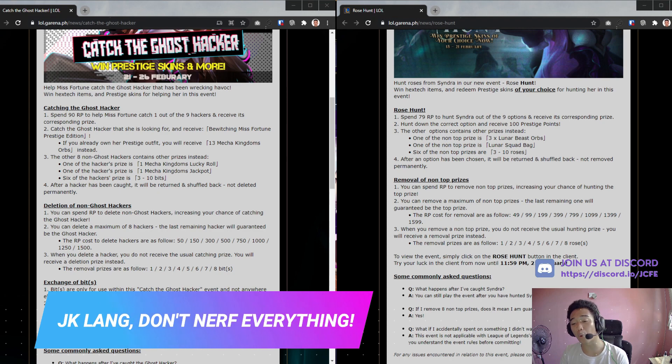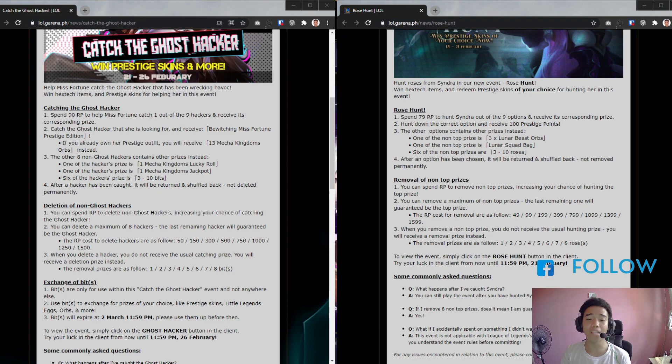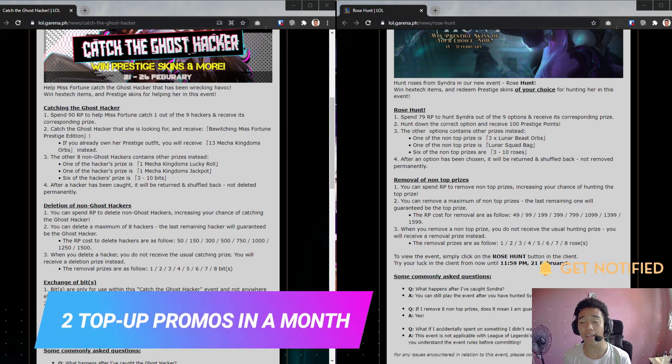Isinasabay na nila yung rewards sa current skin line, like what we have noong Prestige Edition na skin noong Star Hunt, o kaya naman ay yung grand prize natin ngayon na 100 Prestige Points. All icons here include yung border nila. Kakatapos lang rin ng Lunar New Year top-up promo, and I think yung next top-up promo nila will also be on March na. Usually kasi, two times sila naglalabas ng ganitong promo in a month.